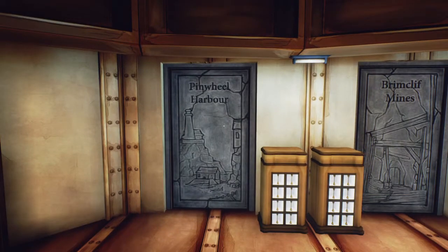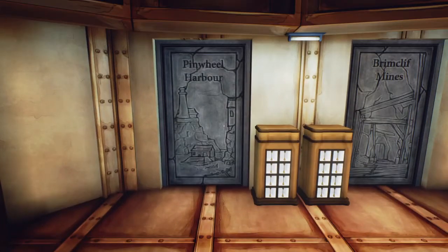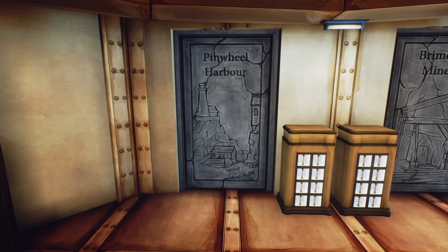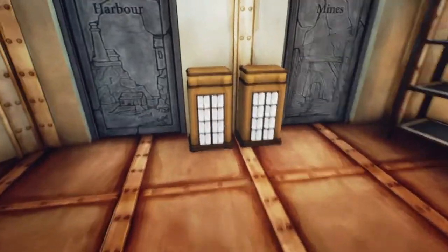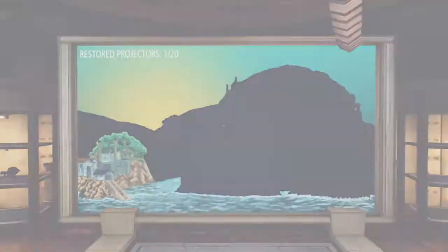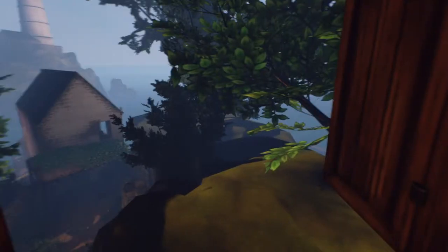Yep, there she goes talking about the core memories. And the first area has appeared on the map, which is Pinwheel Harbor. So we want to get in there and get those core memories. But first we need to collect the eight ribbons. We're going to press triangle — and here we are, we're finally into the actual game.